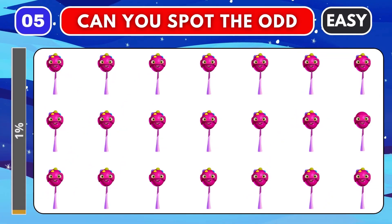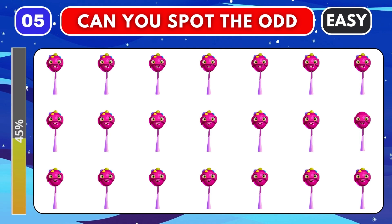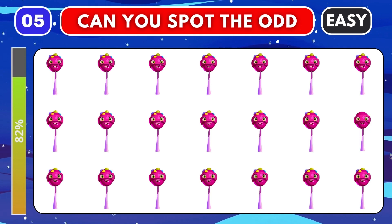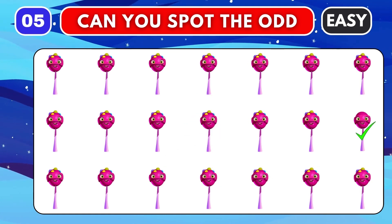Round five. Go! This is the last easy round. Point out the item that is different from others. Time's up. The odd one is located here.